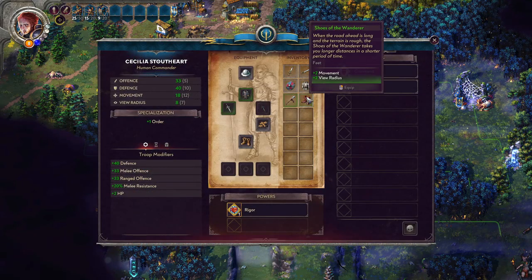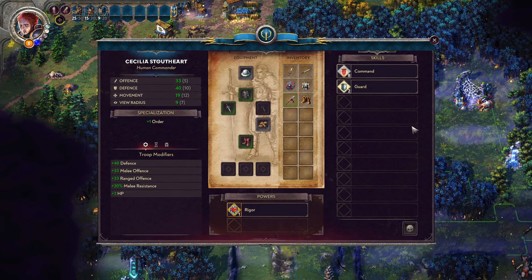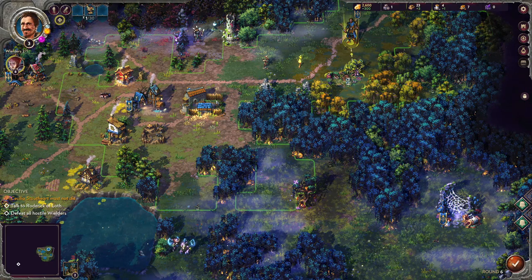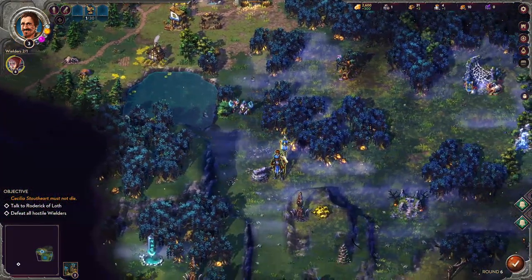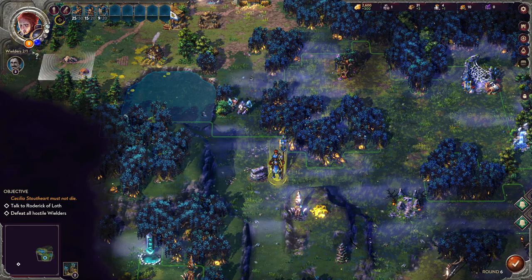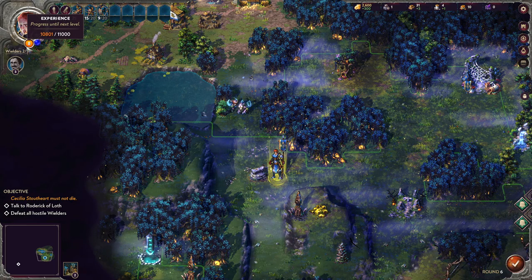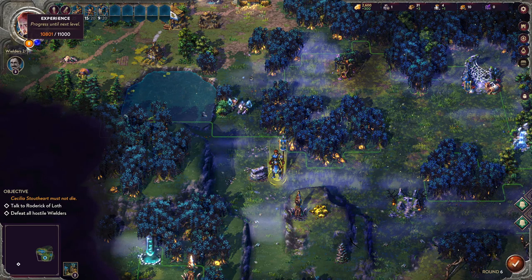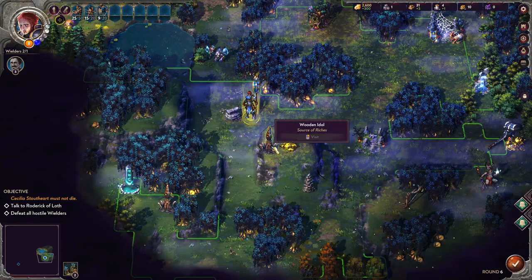We found some new boots — two movement and two view radius, I'll take it. We can hand equipment off to subcommanders too. There is a maximum level achievable on any given mission, and the game tells you when you hit it. What I like to do is play the main hero until I max her out, then play the subcommander until they max out, because sometimes subcommanders carry over to the next level.